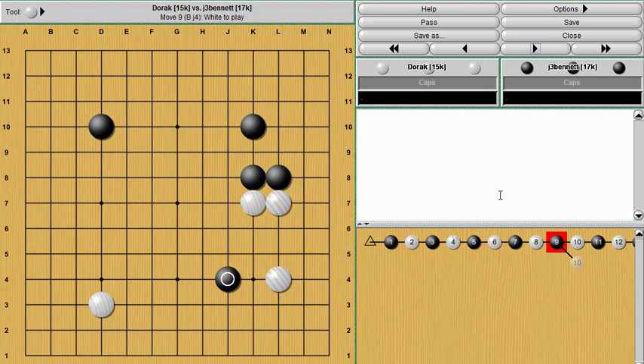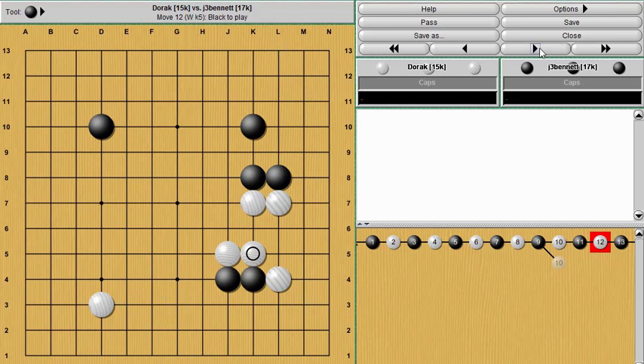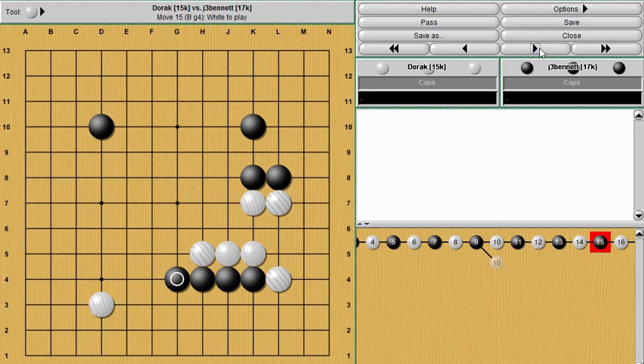He reacted to my approach move by playing a stone on top of my stone, which I thought was pretty unusual. Normally I've seen the attachment underneath, or other moves to defend the corner. So he played on top, and I thought I could counterattack that stone, but I decided just building some territory over here on the bottom side would be good for me. If I can take away territory from my opponent and secure territory for myself, that's a winning strategy. He continues to place his stones on top of mine, and as long as he's doing that, I'm happy to continue.